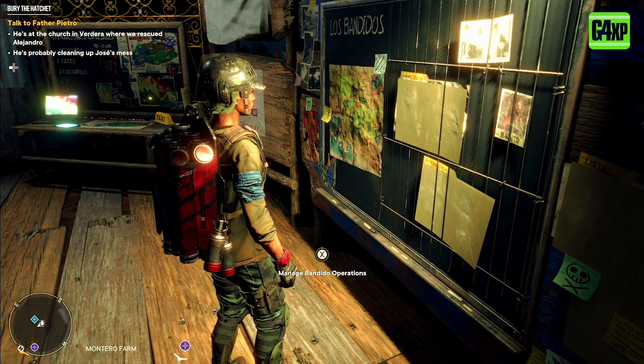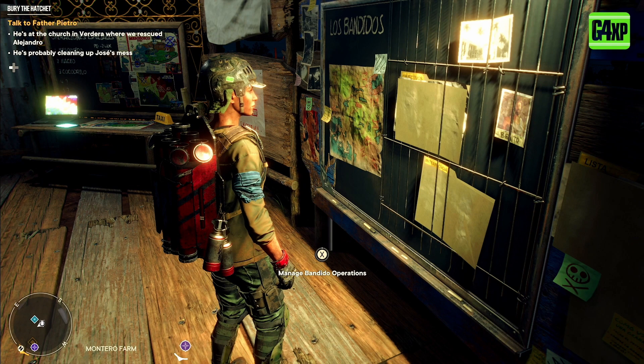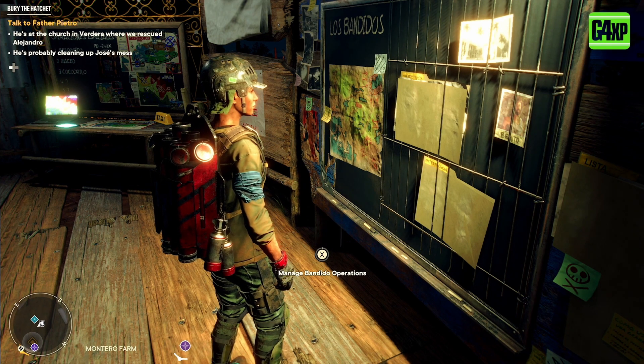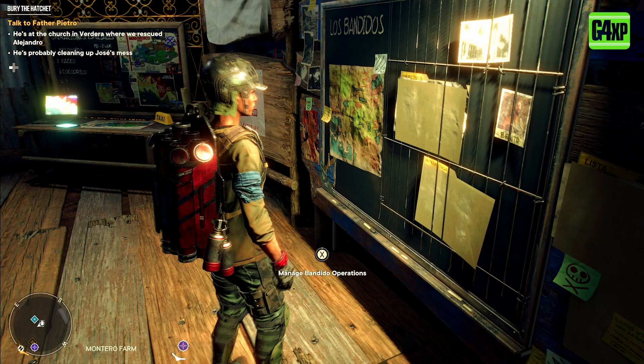To earn lots of pesos you need to find a Los Bandidos operations board. They should be in the major bases and many of the guerrilla hideouts scattered all across the map, so you shouldn't have a problem finding them. Come into the operations base and this will help get you lots of money. Let's go over to Danny and I'll walk you through step by step how it all works.